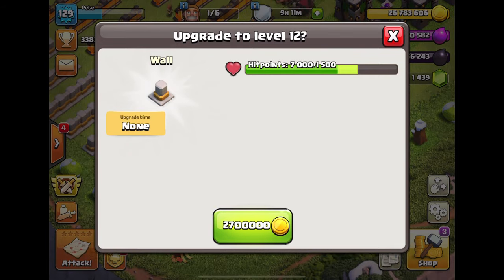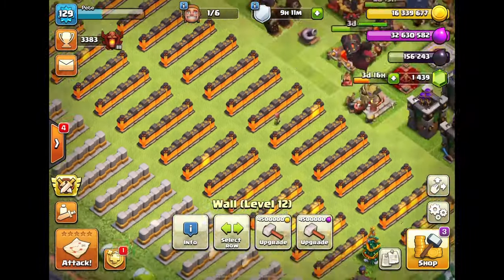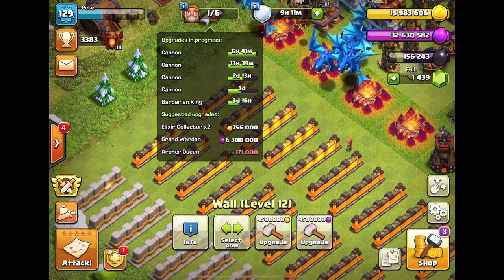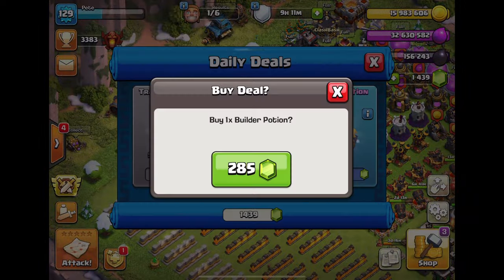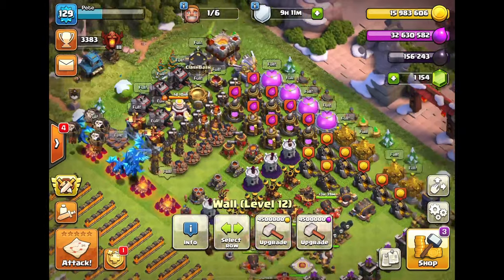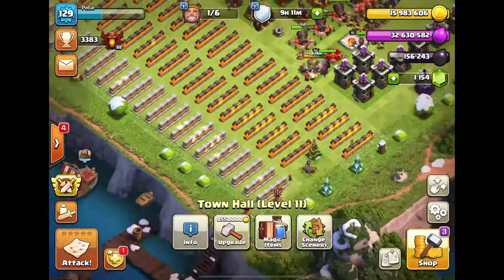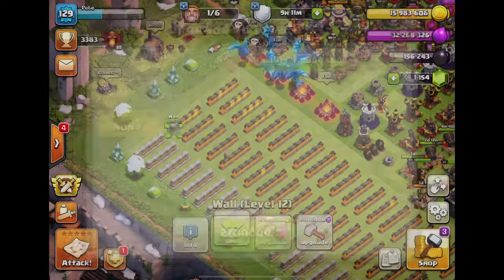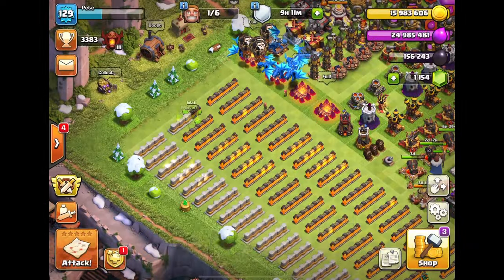Let's start with walls - 2,700,000 is about as much of a reduction as I can ask for. Let's use gold first, then move into elixir because gold is much more important than elixir at this stage. Let's get that builder potion to increase the speed of our builders and upgrade walls with elixir - one, two, three, four.